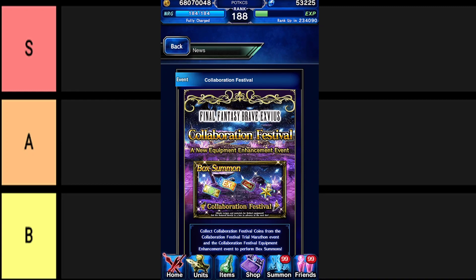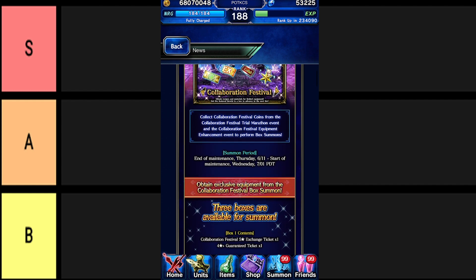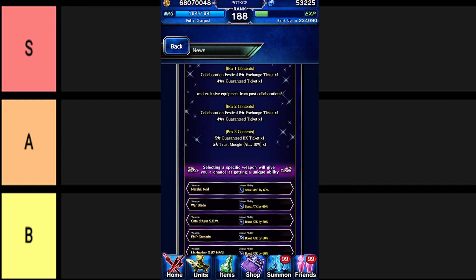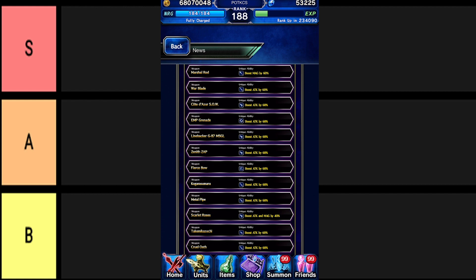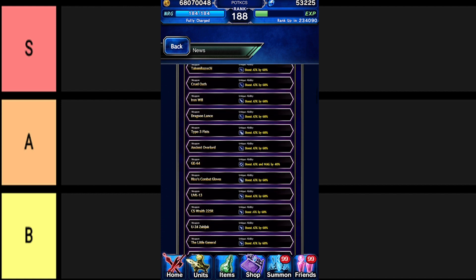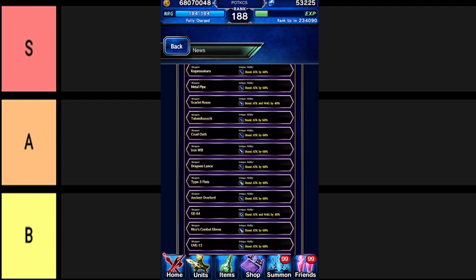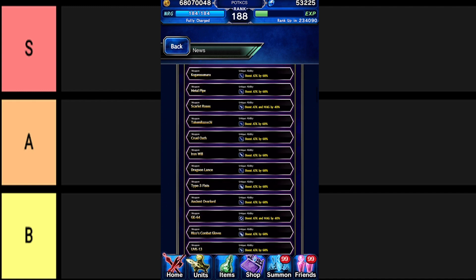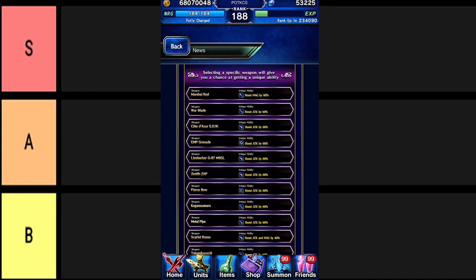The Equipment Enhancement event has rolled around again, and this time it comes in the form of Collaboration Fest. Just like the last unique event, the Airy, this event features its own special list of equipment with their own unique abilities. But this one boasts a far greater assortment of featured weapons, as there are 24 different weapons that can obtain an ability they normally would be unable to. The Airy only featured 15.